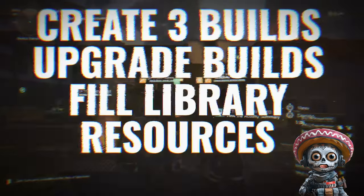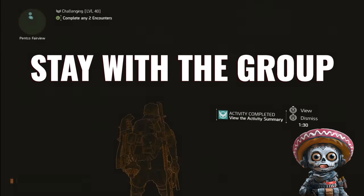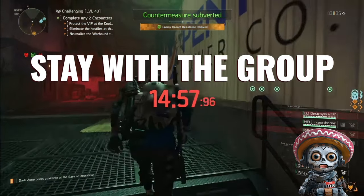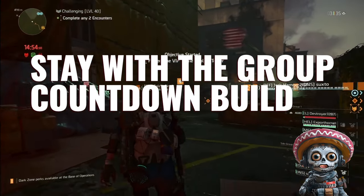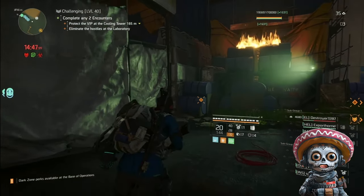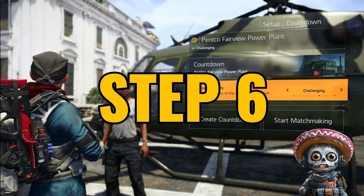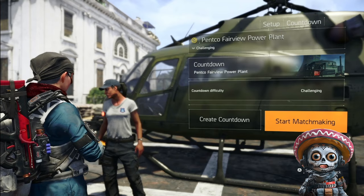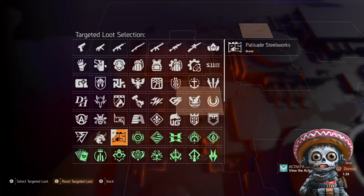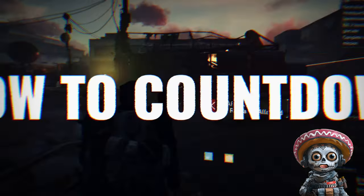Countdown is a casual eight-person game mode we use to quick-farm gear, named items, and exotics. Our goal is to use it to upgrade and complete our three key builds, build up our library, and gather resources. There are only three things you need to know: follow the pack — sticking with the group makes things extremely easy and keeps you alive. Second, you need the right build. Third, you need lots of room in your inventory. This is a grab-and-go game mode — don't stop to review your drops, and remember: don't deconstruct anything. All junk goes to stash. To kick it off, go to the chopper and matchmake on Challenging.